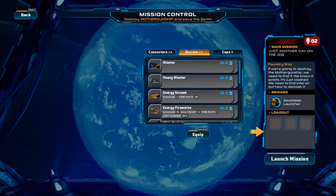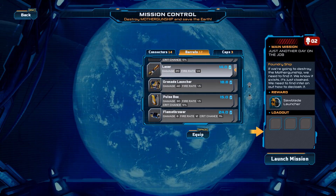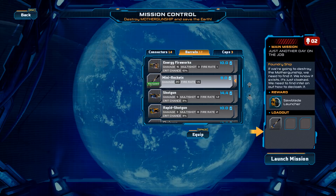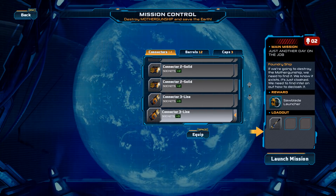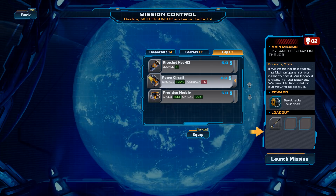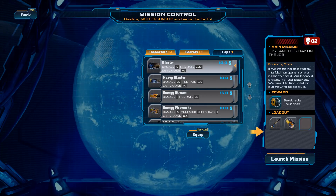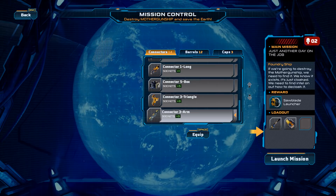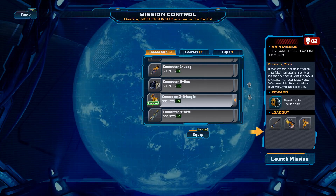We don't want shotgun. We want Mini Rockets. Power Circuit — damage and pushback plus. Okay, we want Power Circuit and we want this triple connector — three box, three triangle. Yeah, three triangle gun. Launch mission.